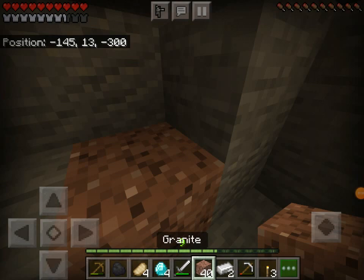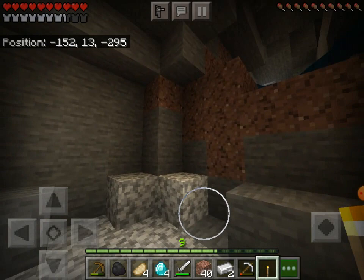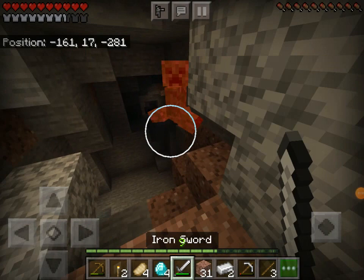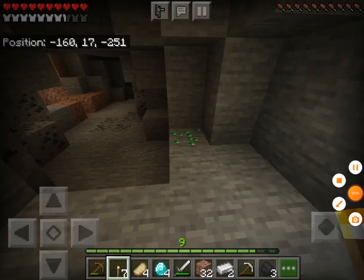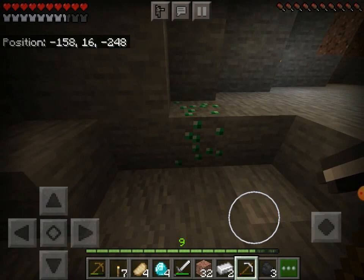Just a couple of seconds after I found those diamonds, I dug into this cave, so I'm going to be lighting this up. Oh, some gold! Are you kidding me? Why did they add this to Minecraft? Okay, that's a creeper — that is not good. That was way too close, I should not have done that. So on my way to diamonds, I found emeralds.